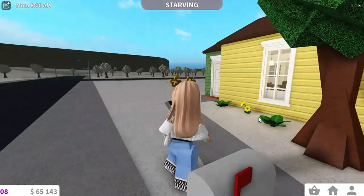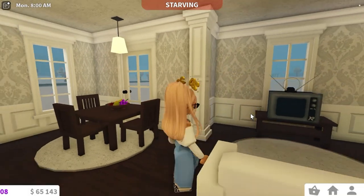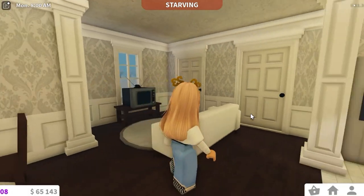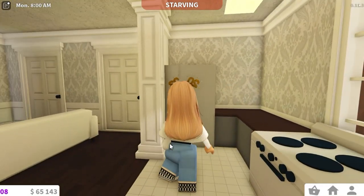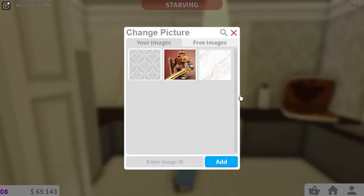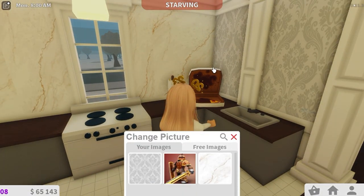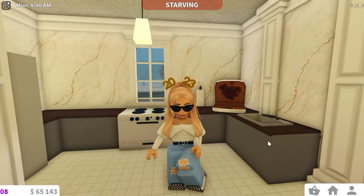Now we're going to go and pick wallpaper for the kitchen. As you can see, just by changing the wallpaper the place already looks so much bigger and more fancy. Of course we're going to change all the furniture too, but first let's pick a marble finish. I found this golden marble texture which I'm going to put all over the kitchen walls, and I think that looks really nice.